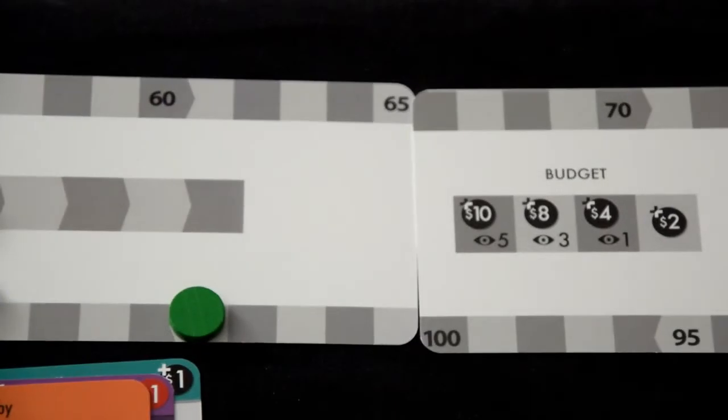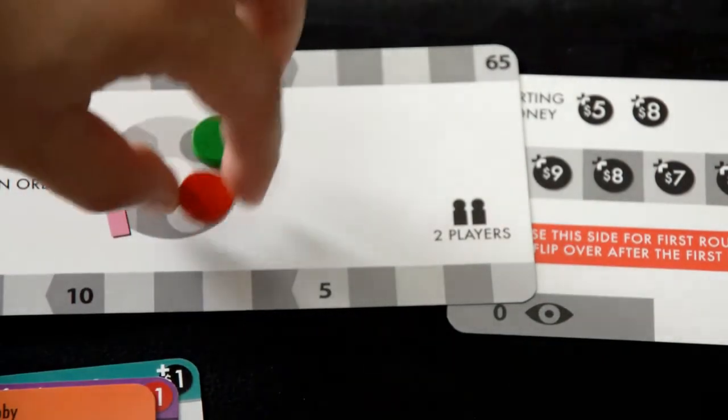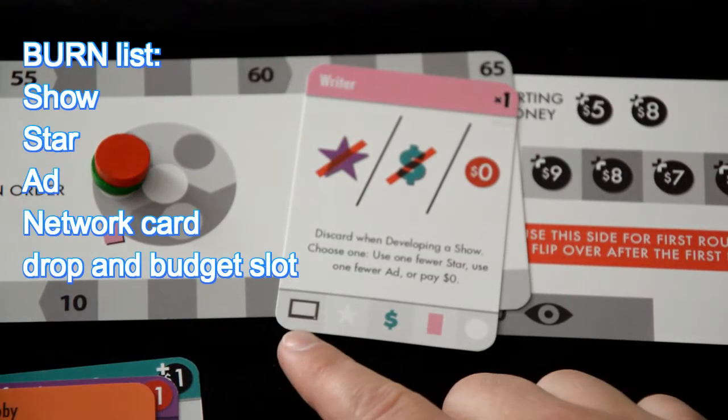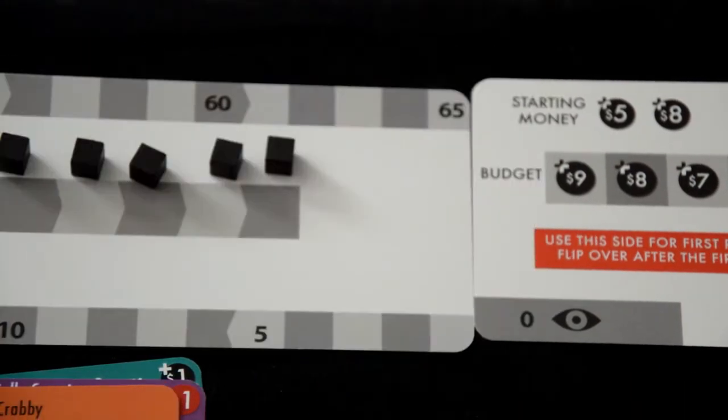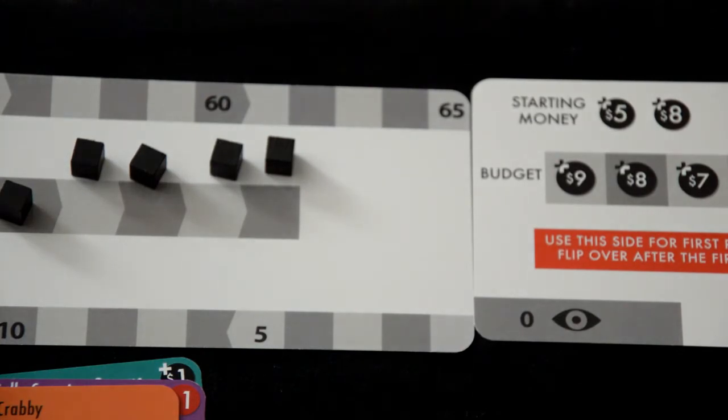For a 1 and 2 player game, you'll use this centerpiece for 2 players and the regular one for 1 player. For 2 players, burn a card every 3 turns you play — flip a network card to reveal burned cards. For 1 player, place 5 black cubes across the top of the season section; you'll have a similar burn mechanic as with 2 players, but this will happen at the end of every turn.